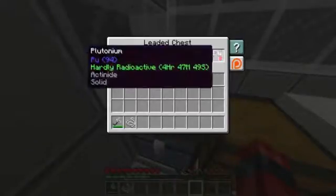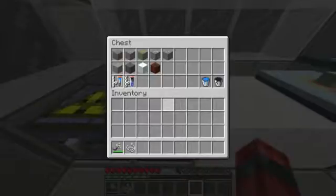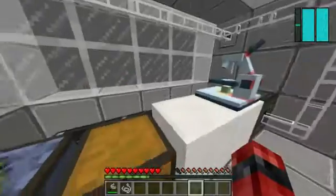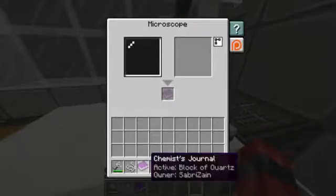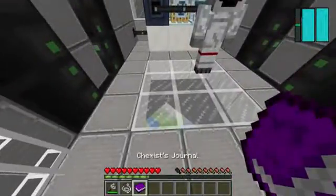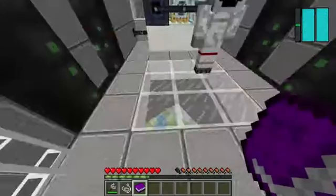This leather chest can store radioactive chemicals so they do not decay. In this chest there are surface rocks and other items. This is a microscope and a kind of journal which you can use to record what you find and look up how to make things.